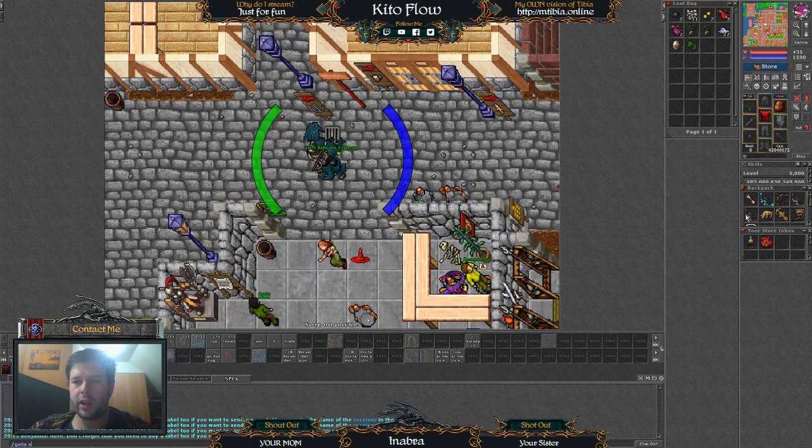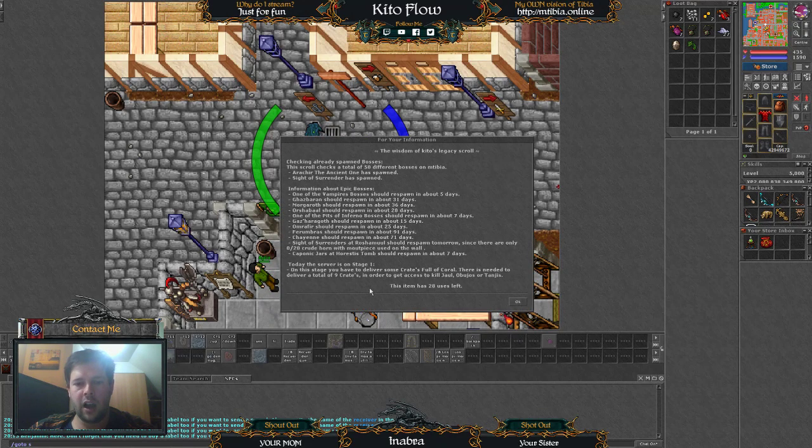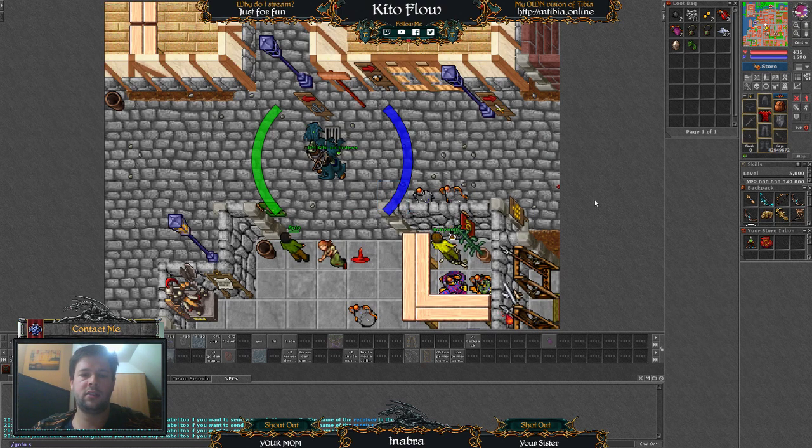Some players have asked about what is this Kiddo's Legacy Scroll. Well, when you buy it it has 30 uses — as you can see here it shows it has 28 uses left. It will show which bosses are spawned live and other information about bosses — for example, Gasparan, Morgarot, Urshabal, Gasehagorot, Omrafir, Ferum, Dastanyan, and others. This is more for people who like to collect rare items and that stuff.